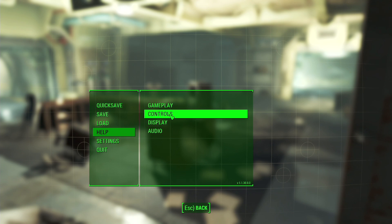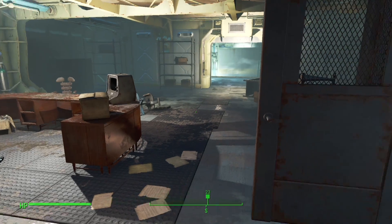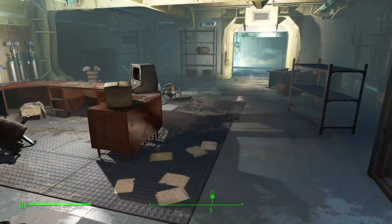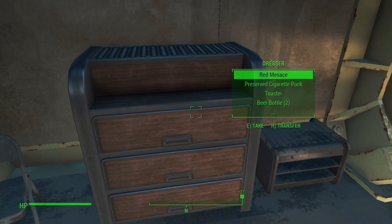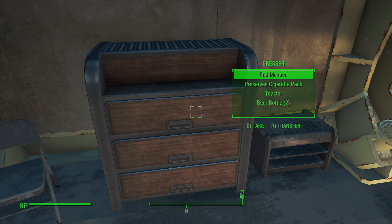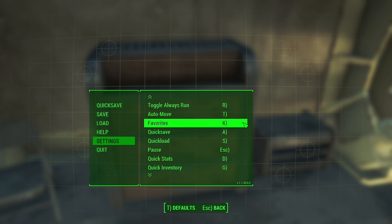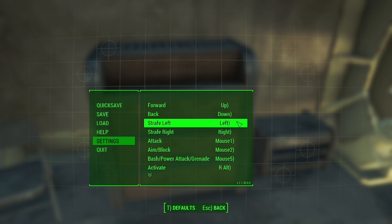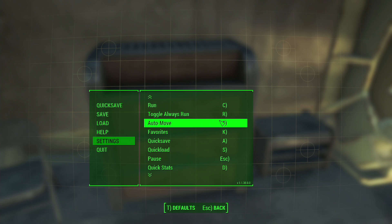I'm sure you're already getting a feeling of what is coming. So now, when I want to open and close doors, I use the right ALT key. Same with the terminal. However, when I go to loot — oh, look. The E key, it didn't change. And there is no option for changing the loot key. There's just no option for it. Probably the most used key in the game after fire and move, and it can't be rebound.